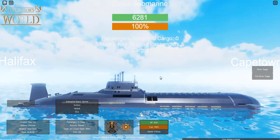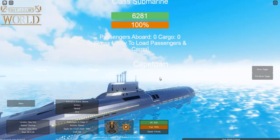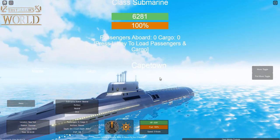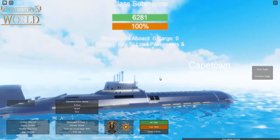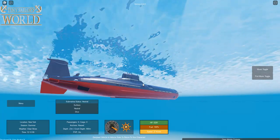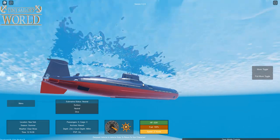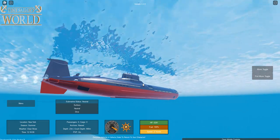That ship is the Ever Given. Ben is somewhere around here in the Ever Given and we are going to have to sink him. Let's go ahead and start diving. The Typhoon in game has a crush depth of 900 meters, so we can go pretty low before we implode.